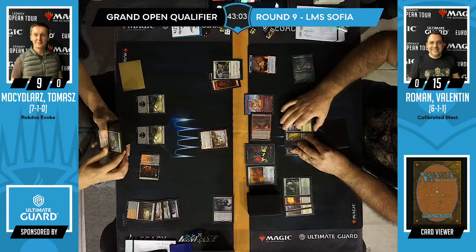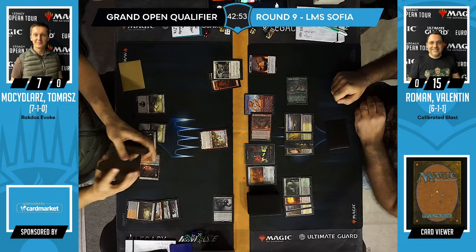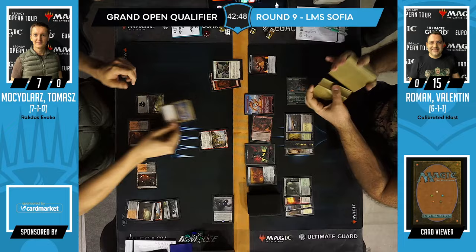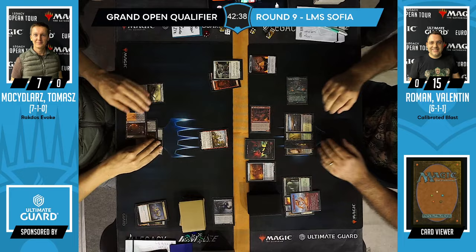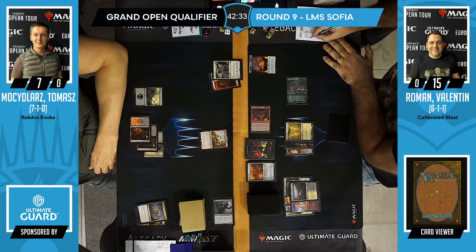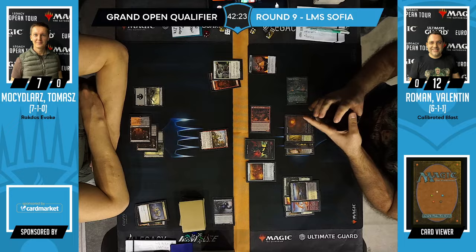It's like an extra thing — if it deals some damage through normal gameplay, there's always the possibility of suddenly spiking 12 damage. We see Terminate on the Fury, just a temporary measure, as Valentin is pulling ahead every turn. There's something being searched up — maybe we'll see some Calibrated Blast flashbacks. We could just flashback Calibrated Blast and see what happens.